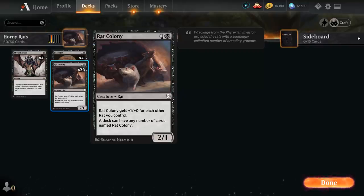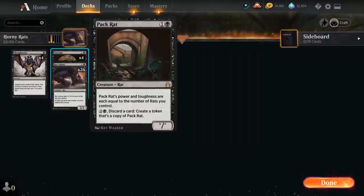Rat Colony is the two-mana 2/1 that gets +1/+1 for each other rat we control, and the deck can have any number of cards named Rat Colony, which is why we can get away with 26 copies. The four other rats are Pack Rat, a star/star whose power and toughness are each equal to the number of rats we control. For two and a black we can discard a card to make a token that's a copy of Pack Rat, so we can discard excess lands to make more rats.